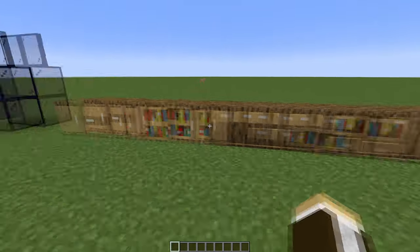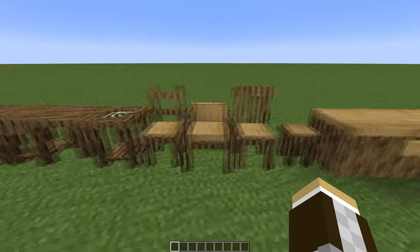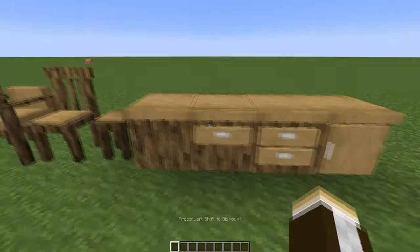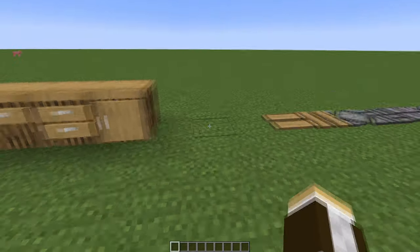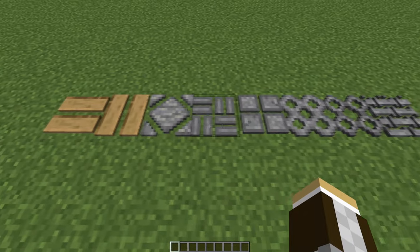Macaw's Furniture adds tons of cabinets, desks, tables, chairs, and wardrobes in every flavor of wood, with most of the cabinets having storage space of a barrel or single chest. This could be a fun way to add storage to your kitchen for cooking or your bedrooms for extra clothes.